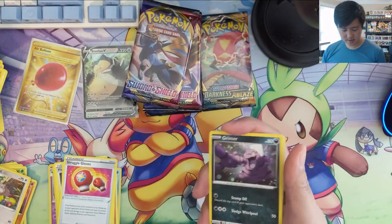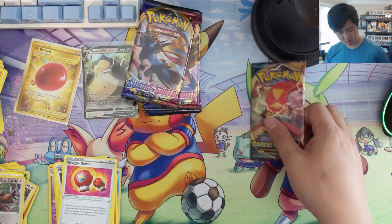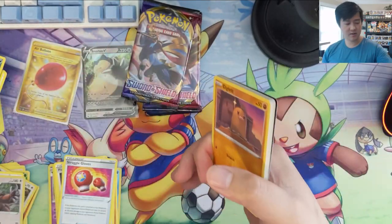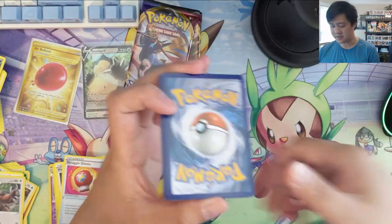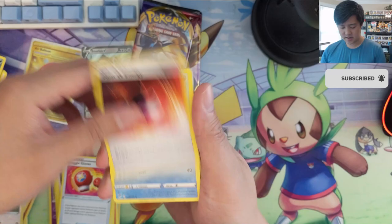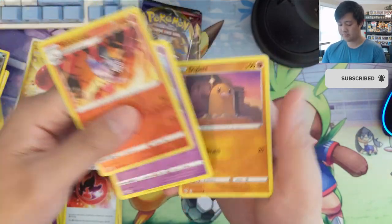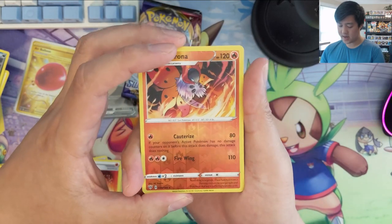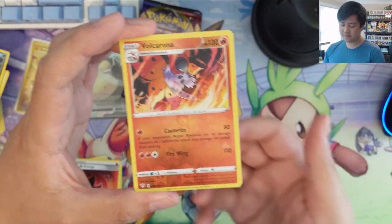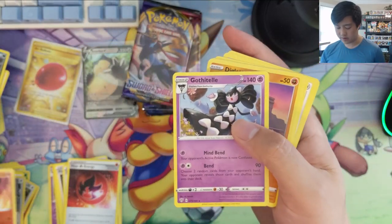Last pack of Darkness Ablaze — I'm glad we found a secret rare but man, these Darkness Ablaze packs are so stingy, it's crazy. Heat Energy, a Volcarona — what does Cauterize do again? 80 for points but if there are no damage counters this attack does nothing. So Cauterize might just whiff, but 80 damage for one energy isn't too bad.